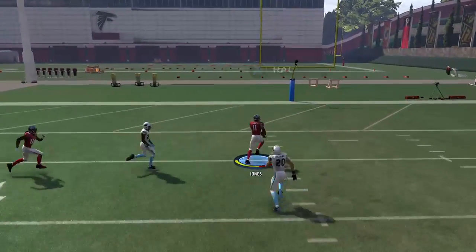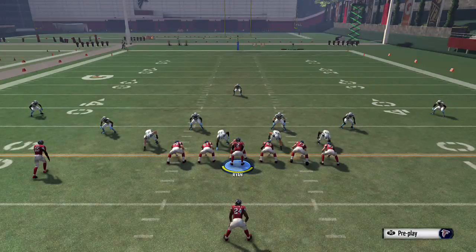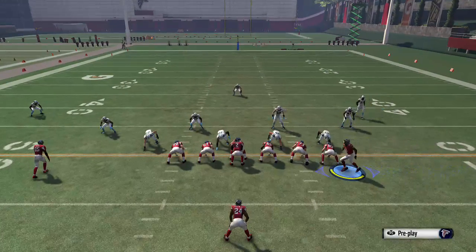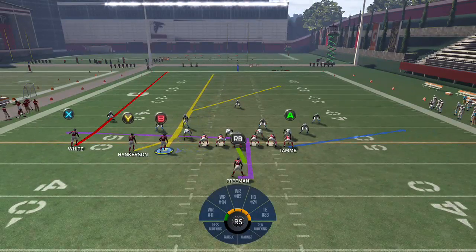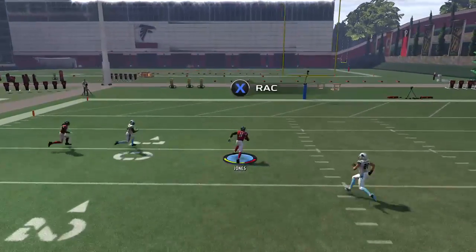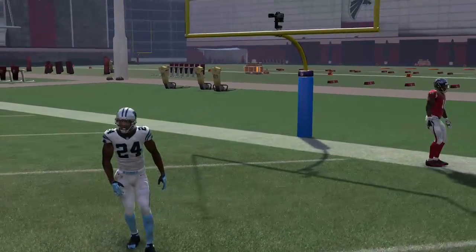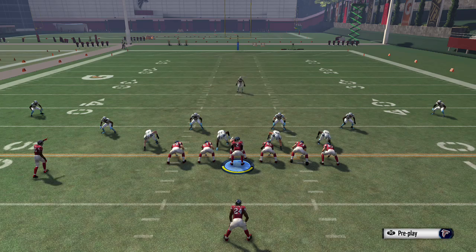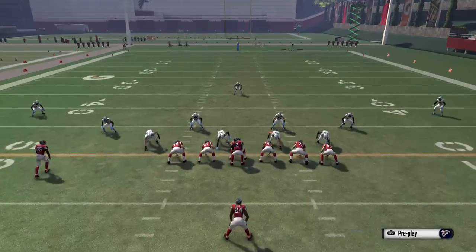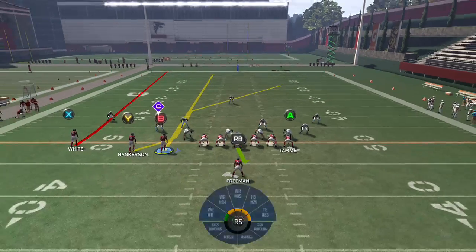This play works great on the middle and right-hand side of the field. On the left side, a really good DB can sometimes make a play on it, so I reserve it for the middle and right. You can carry out the play action — just bullet this ball as soon as you have the ability. This is also a blitz beater because the ball comes out really quickly. Keep your tight end and running back in — it doesn't need to be a play action to work.